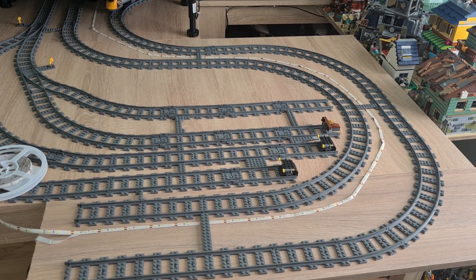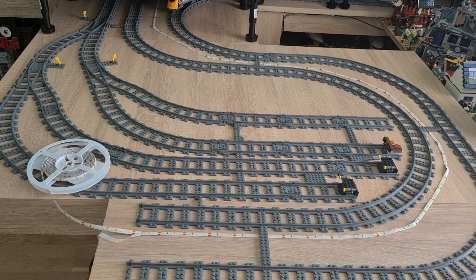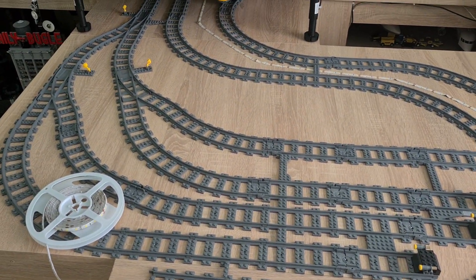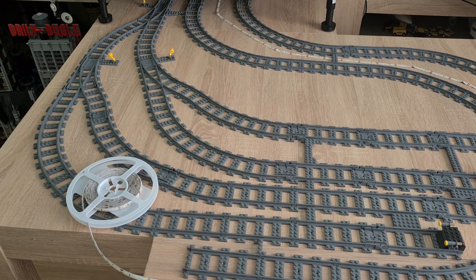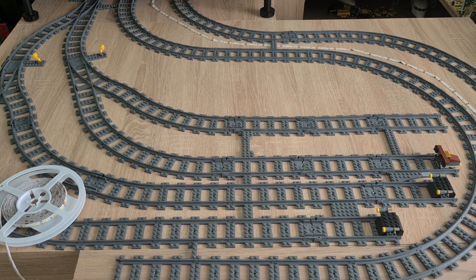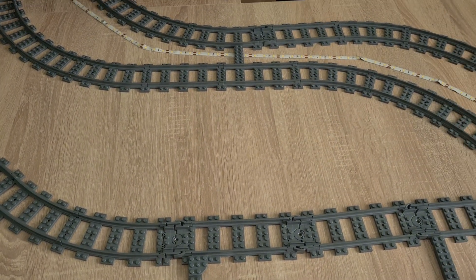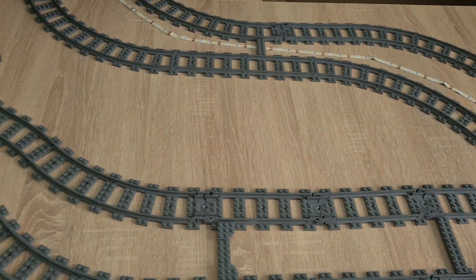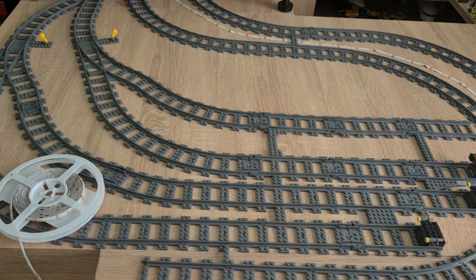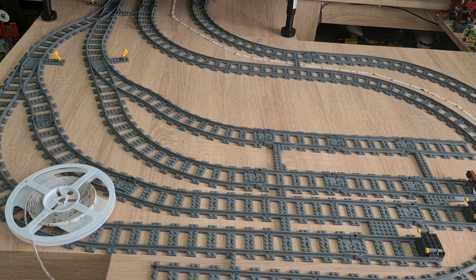As you can see already, the tracks are laid on the main table — let's call it that way, because it is the biggest one. And as mentioned previously, it will be a train depot. So yeah, the trains will be located mainly here. I would expect that there will be some buildings in this area, small buildings, not so big, that relate to the train theme. And yeah, it will be the place where the trains will be staying.